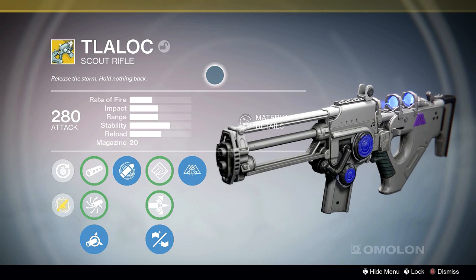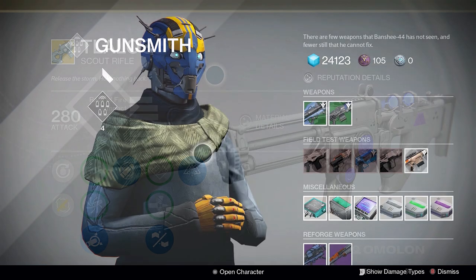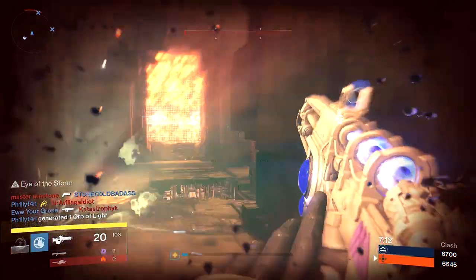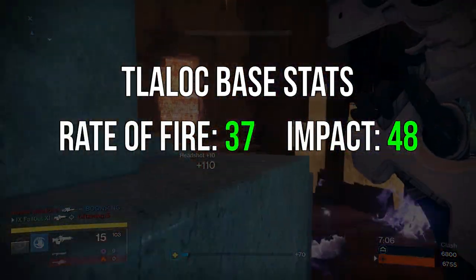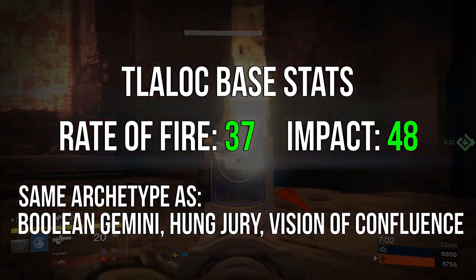The Tlaloc is an exotic scout rifle that can only be used by the Warlock. You can get one by hitting rank 3 in the Gunsmith and completing the quest Back in the Saddle. According to the Bungie Armory, Tlaloc has a base impact of 48 and a base rate of fire of 37, putting it in the same category as the Boolean Gemini, the Hung Jury, or the Vision of Confluence.